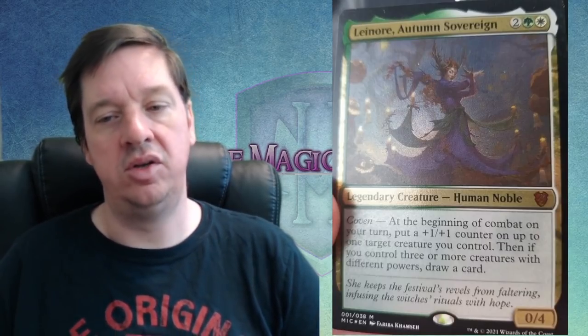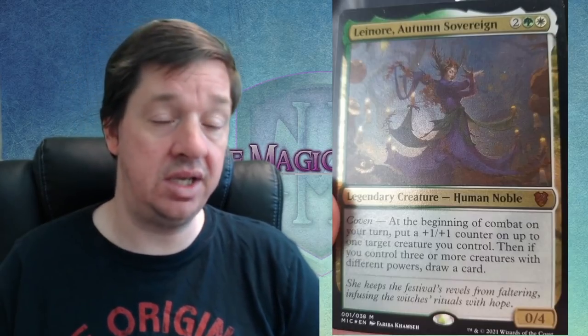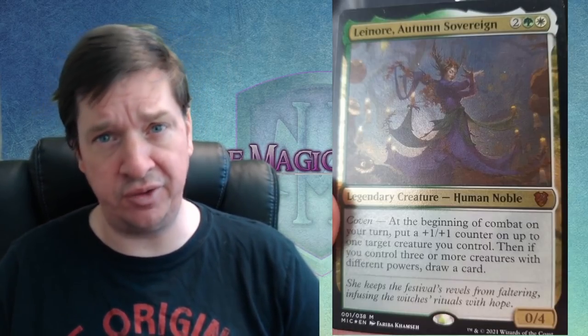Coven: At the beginning of combat on your turn, put a +1/+1 counter on up to one target creature you control. Then, if you control three or more creatures with different powers, draw a card. This is a very odd and honestly, at first, kind of underwhelming-feeling ability. Basically, you're paying 4 mana for a 0/4 and you get one +1/+1 counter a turn. And then you layer on the fact that if you have three or more creatures with different powers, you get to draw a card.